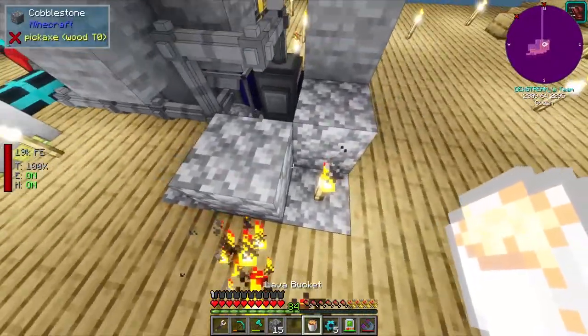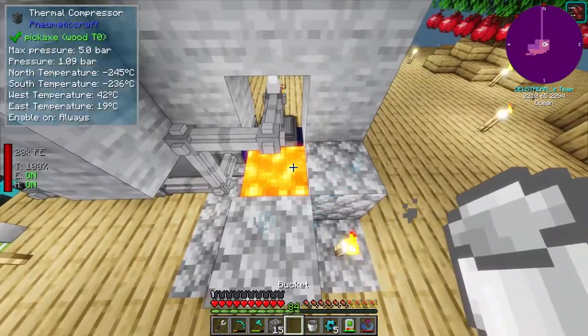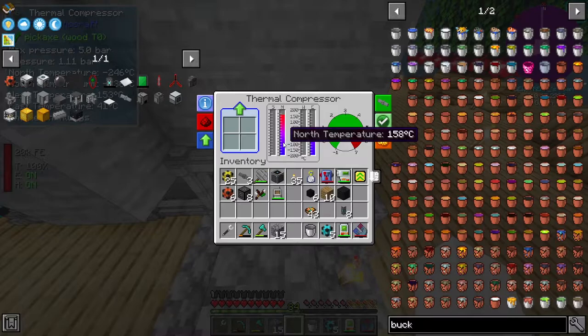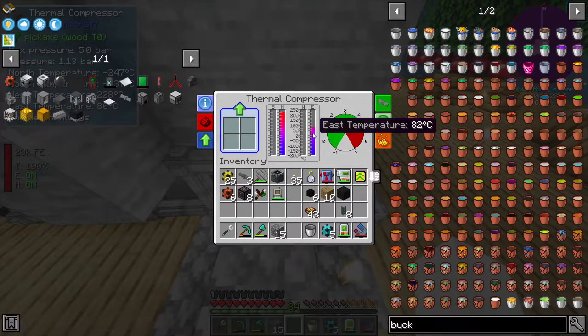Lava goes here. Boom. And as you can see, already it is heated up to well over 100 degrees, well over 200. So we should see in theory a bunch more air being created, perhaps?